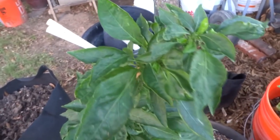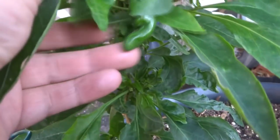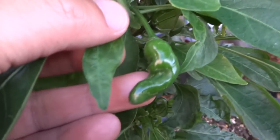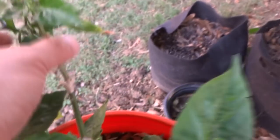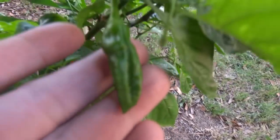Here is my overwinter plant from last year — I actually found a fruit on this! Very interesting. I think this is an MOA times Thai plant. And then here is something that I also lost the label on. I have a bunch of fruits on here — let me find one to show you. Look at that. This might be some kind of Ghost — might be a Ghost of some kind.